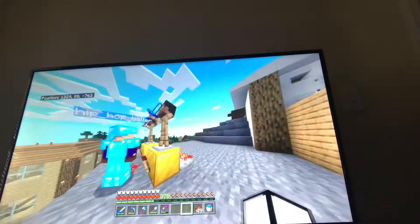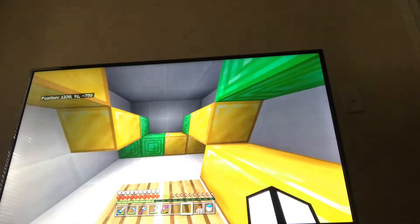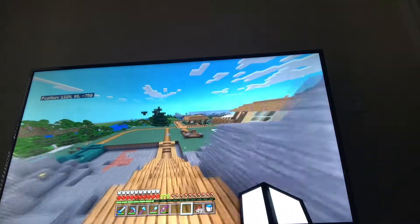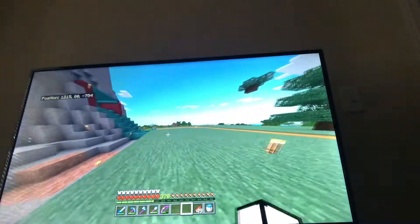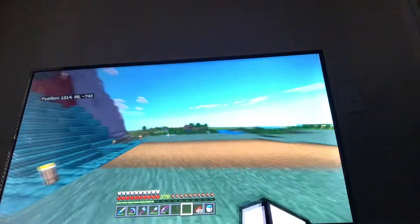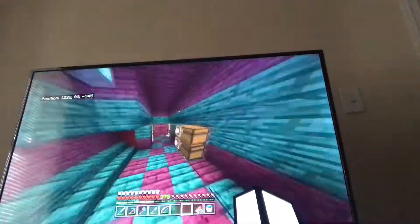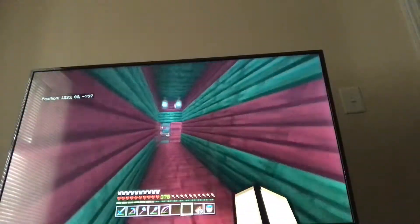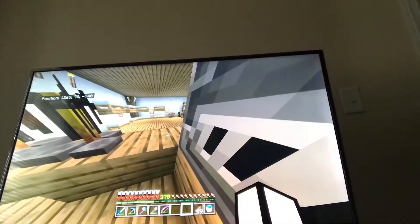Over here is our vault — I took a few diamonds out of it. Then we go over here and this is our nether room. We got quartz in here and stuff like that. And if we come in here, you see the pressure pads — we've got a little secret base.